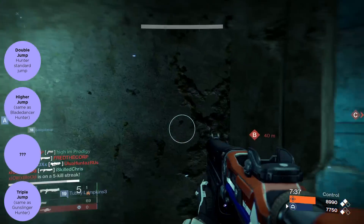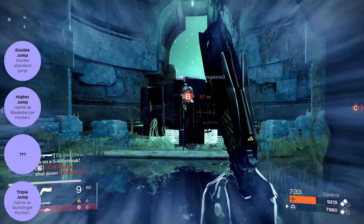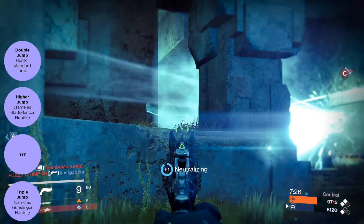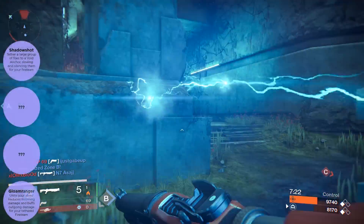The next thing we have is the jumps, and they all seem very similar to what we already have, except for the third perk which just has a bunch of question marks. Not sure if it's a new perk or just the same as the rest, but it's not shown. Moving on to the supers for the void Night Stalker.